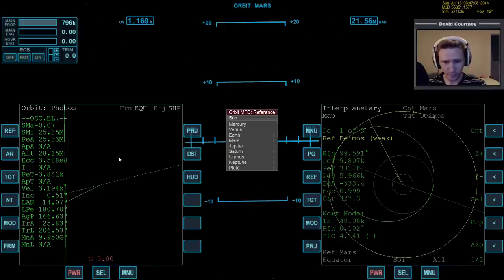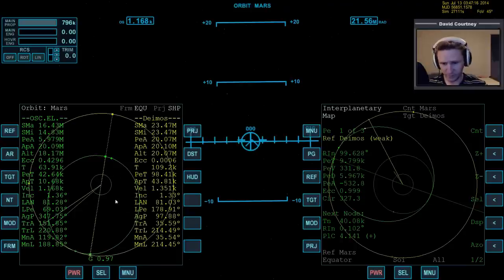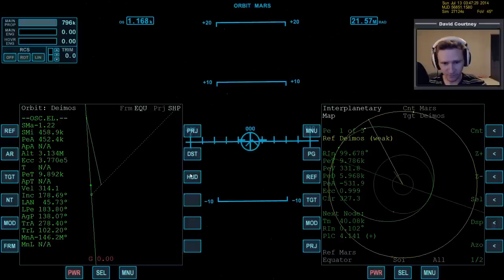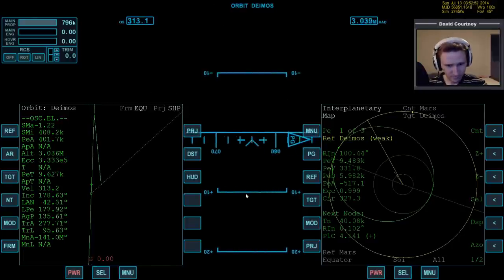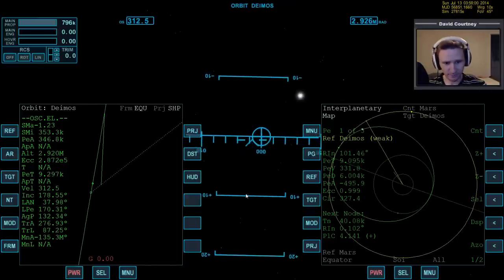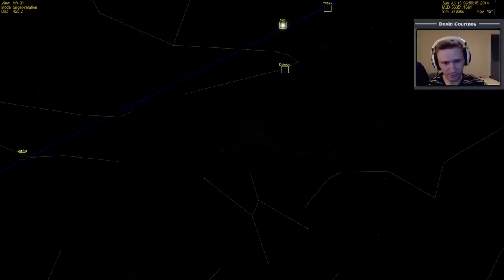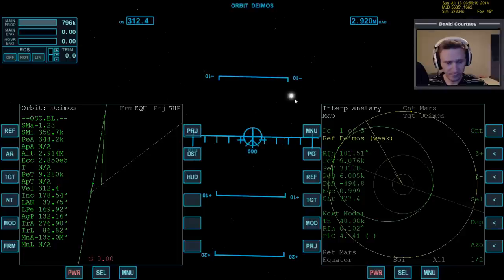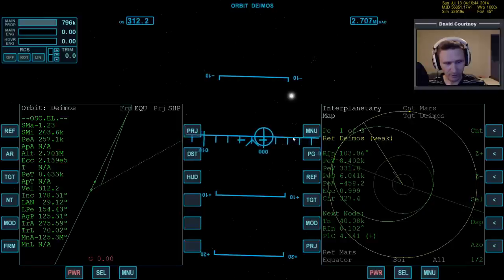Let's bring up Orbit MFD, reference Mars, target Deimos — just so we have some information to look at. We don't really need it since we have all that over in IMFD. Let's go ahead and warp time forward. We're only 9,000 seconds out. I may want to reference Deimos and put that on the HUD. If I go prograde to Deimos I should be looking right at it, though being as small as it is we won't be able to see much. There's Deimos out there — we can hardly see it. Let's warp time to get down to maybe a thousand seconds out.